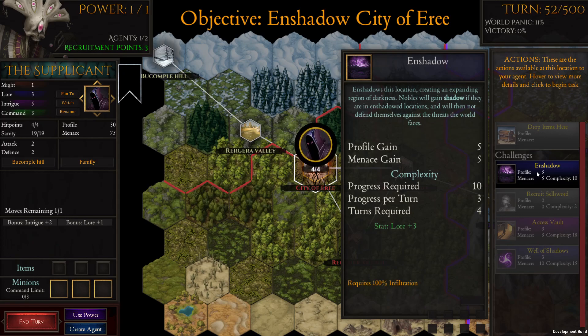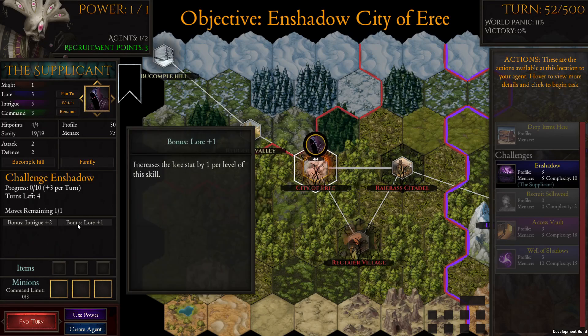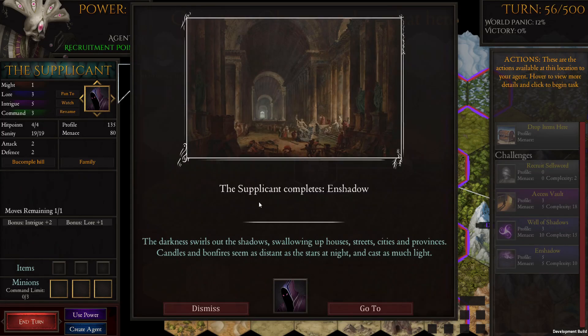It's good that we upgraded our lore — bonus intrigue, bonus lore. The darkness swirls out of the shadows, swallowing up houses, streets, cities, and provinces. Candles and bonfires seem as distant as the stars at night and cast as much light.